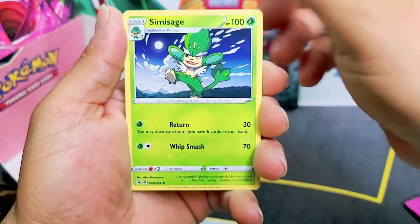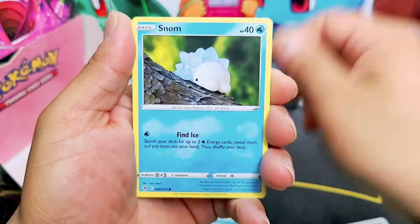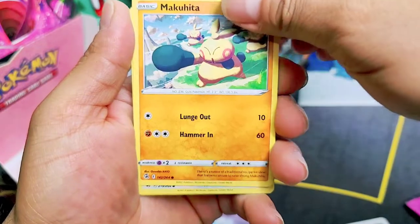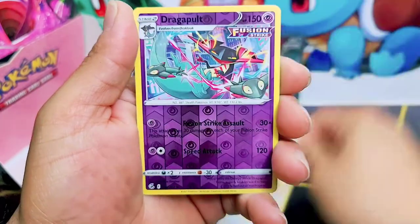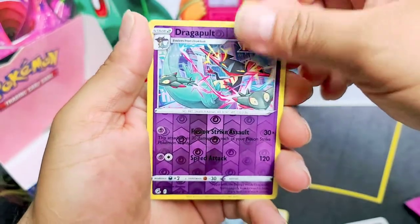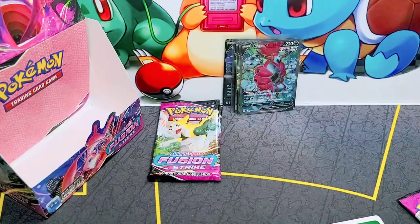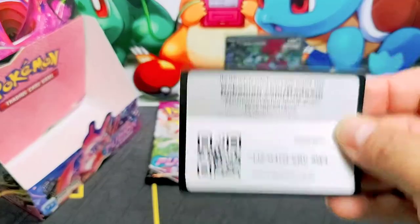Mr. Snowman — Snorunt, relaxing snowman, trippy. Makuhita, Rufflet, Dragapult, and Oricorio.